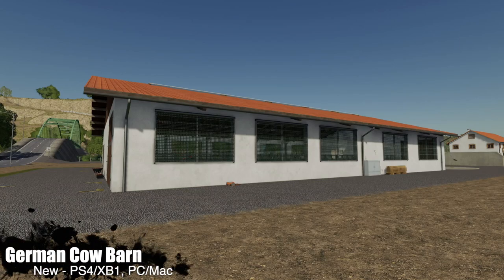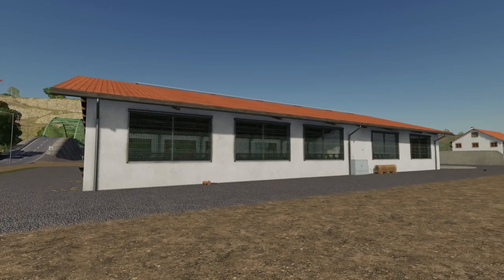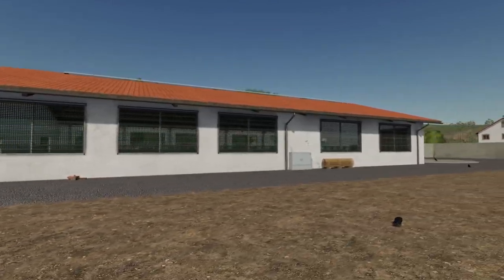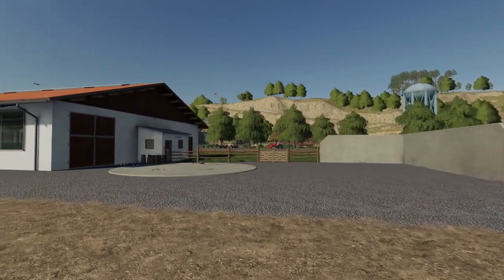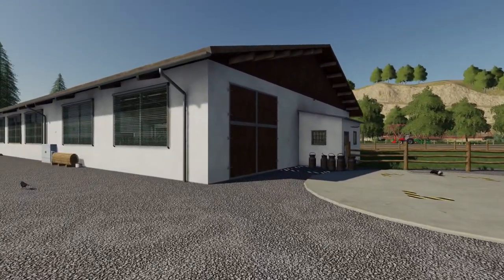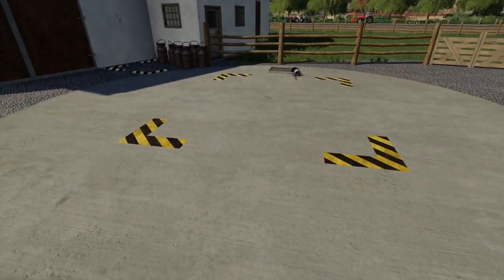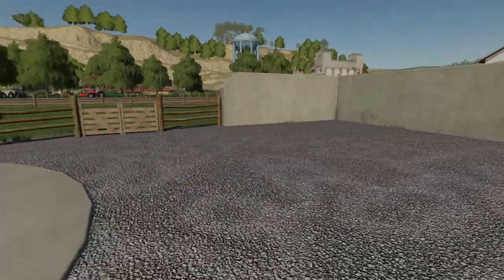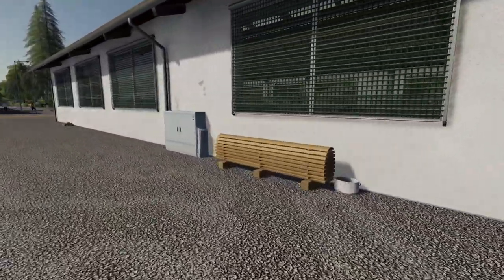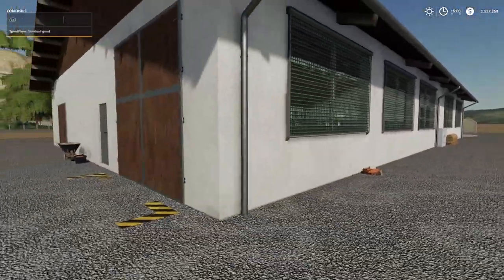Next we have the German Cow Barn - a German cow shed with pasture. The price is 550,000, which is expensive for 100 cows. It's manual light, manual net, seasons ready with snow roof. The lights and windbreak net can be operated on the electrical boxes attached to the wall. The interaction marks can be switched on and off in the game menu just like all of them.